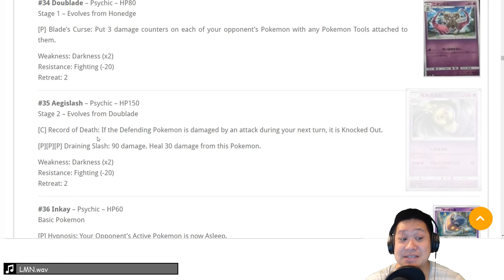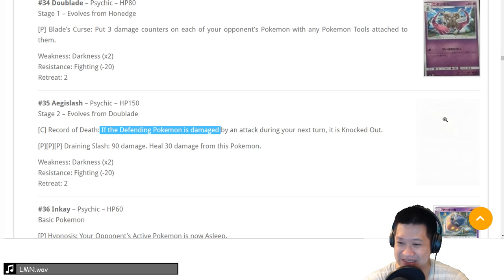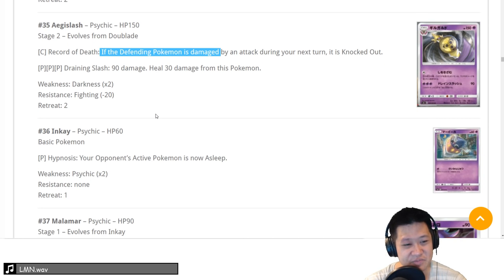Aegislash — it has something similar to what Virizion has right now: the defending Pokemon, if attacked next turn, is automatically KO'd. However, we've tried making decks out of it and it just doesn't work. You just want to do two shots, it's a stage 2, and the damage is not okay. We'll give it a 2.